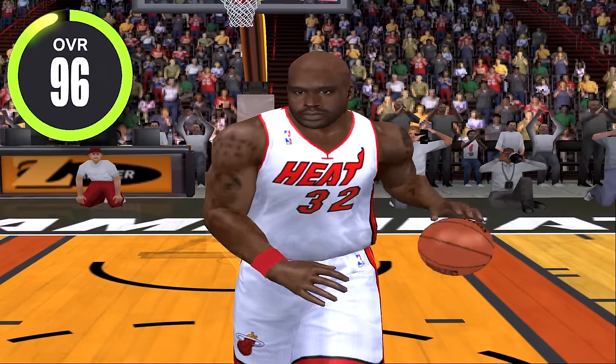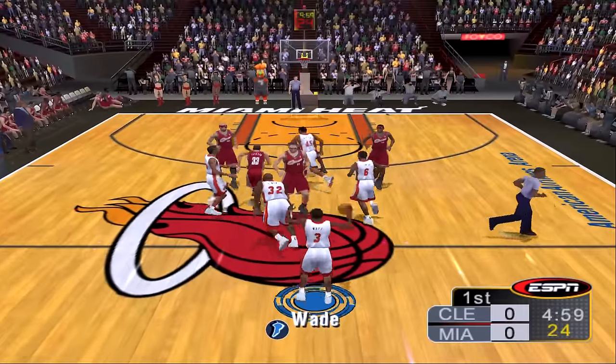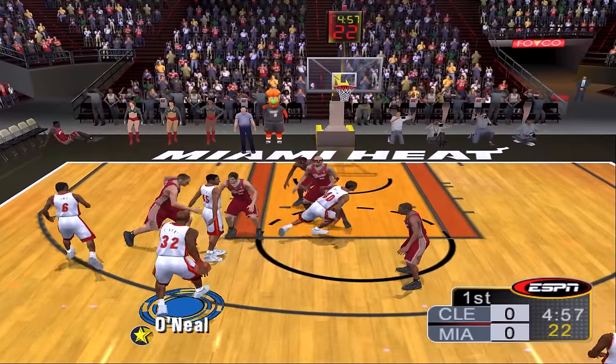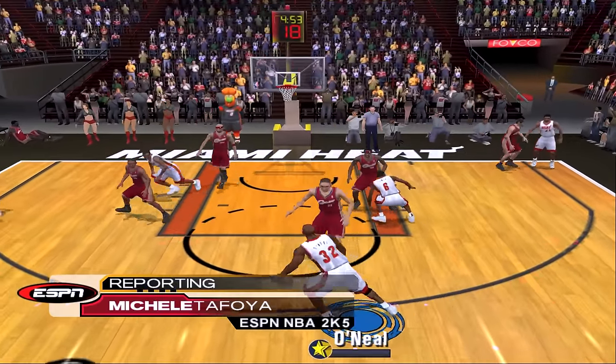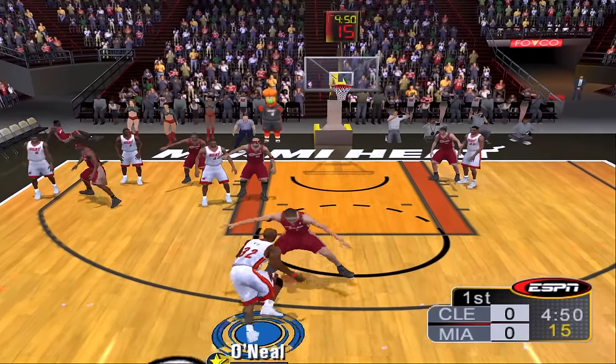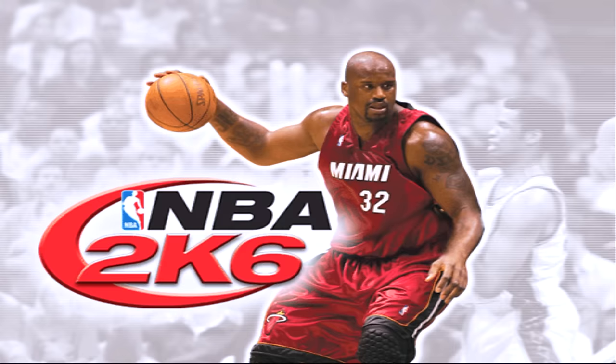Next we have ESPN 2K5 and Shaq's now with the Miami Heat — he's a 96 overall with the 80 dunk rating. Let's see what this Shaq can do. I'm gonna try getting a dunk right down the middle — here we go, come on Shaq. He's got some moves but I just can't get through. Here we go and that's a nice dunk, let's get it!